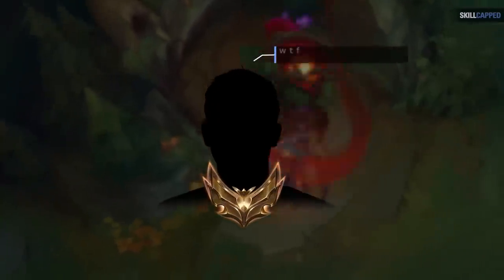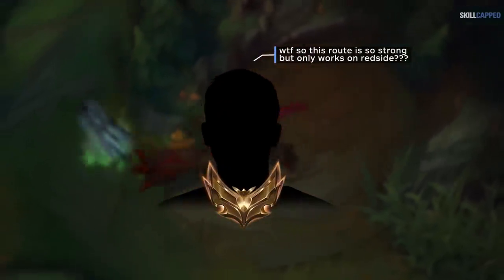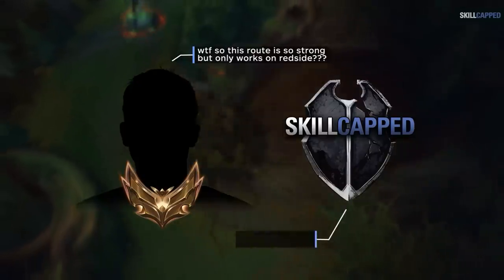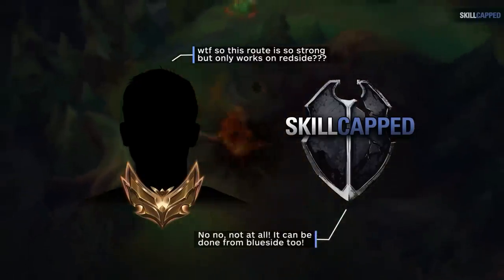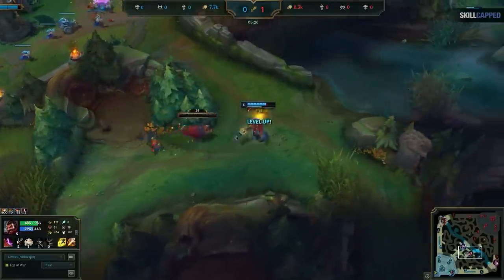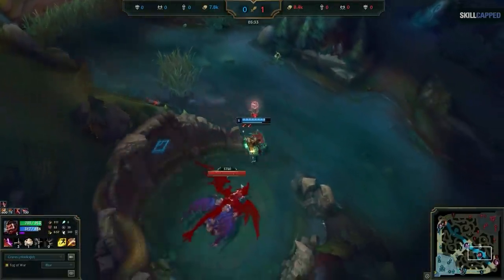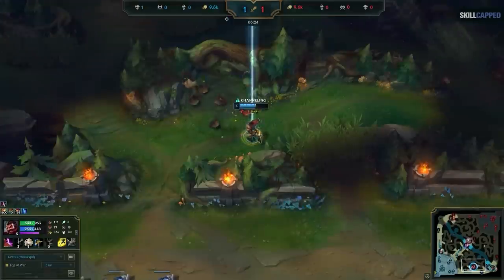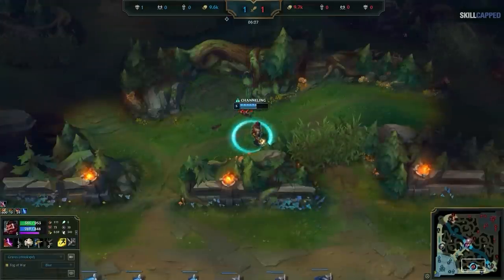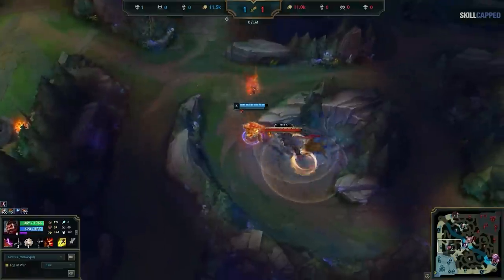Before we get into the different variations and adjustments, this route isn't only for the red team — that was just the initial example we used. It's equally powerful on the blue side. You still want to start on the top side of the map, full clear to the bottom, take the scuttle, and then recall. The only difference is that instead of full clearing a second time into doing dragon, you want to do gromp, wolves, raptors to hit level 5, then take dragon into your Krugs. Same game plan — recall, then clear only the top quadrant on your third clear and go for the Rift Herald as it spawns.